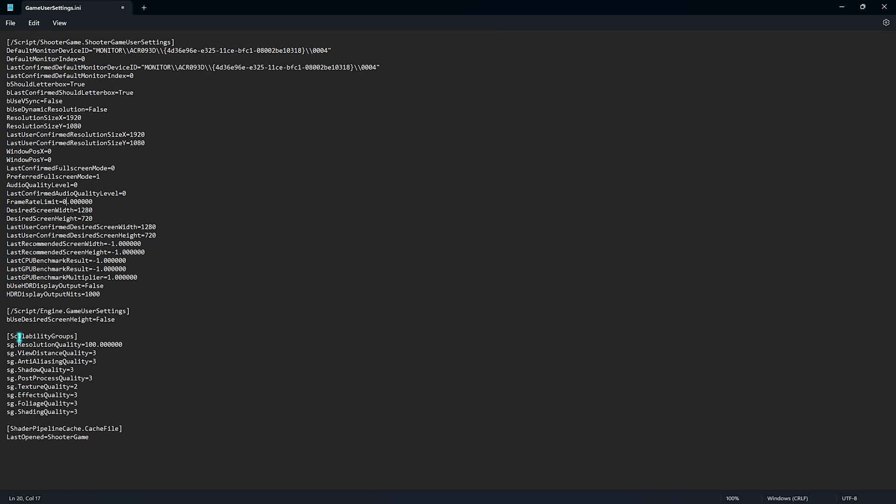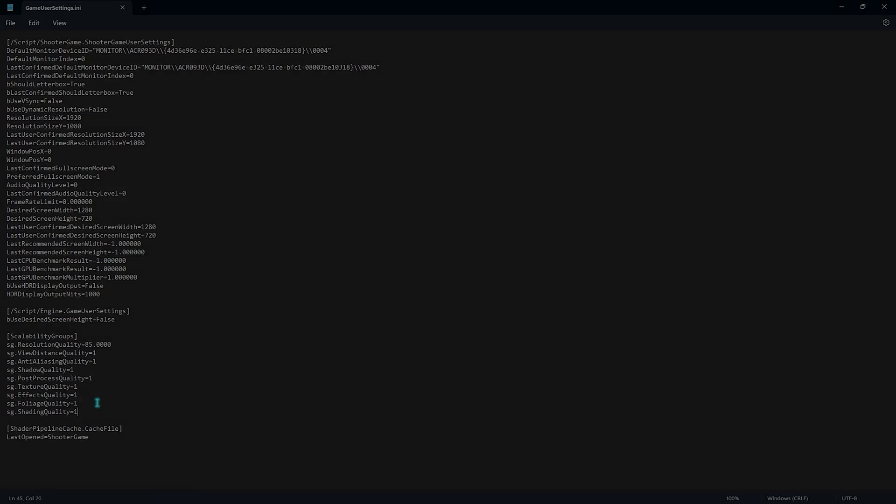Then scroll all the way down until you find the Scalability Groups. For Resolution Quality, I highly recommend setting this to around 80 — don't forget the decimal point. 80 will do the best, but you can also go with 85. The resolution quality will pixelate your game slightly but give you maximum FPS. Right beneath that, find View Distance Quality and all the other quality settings and set them all to 1. Setting to 0 will revert to automatic values, so set everything to 1, then press Ctrl+S to save.